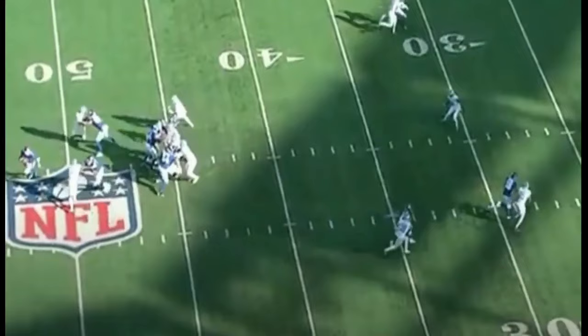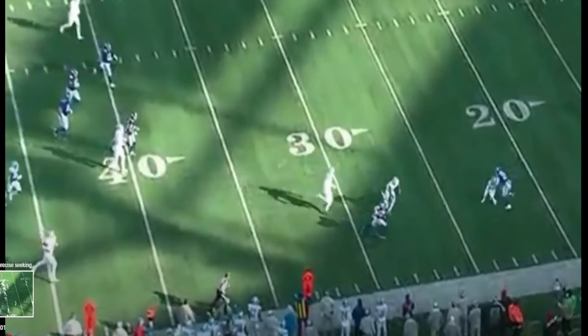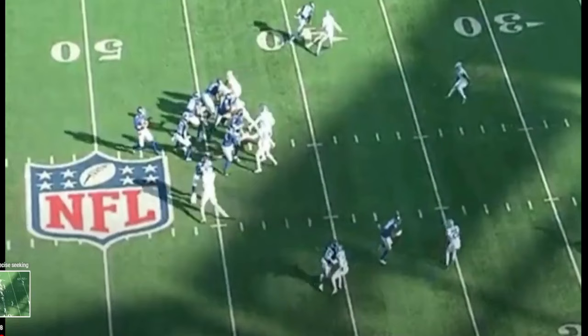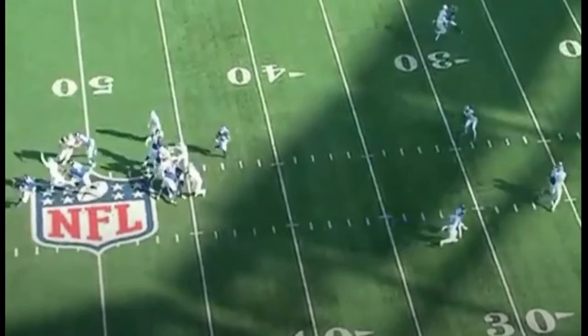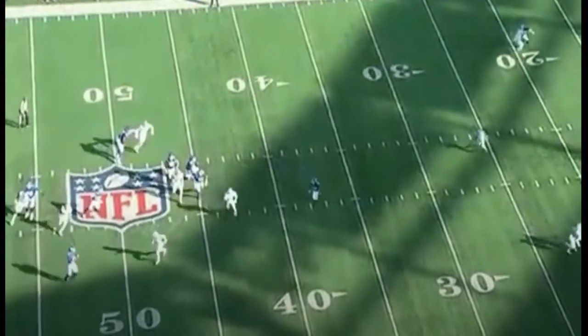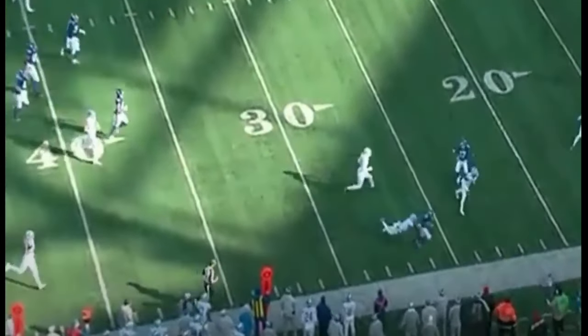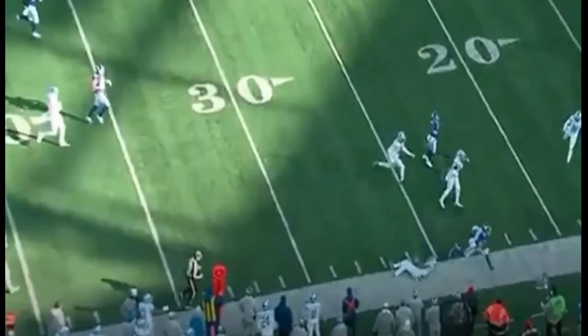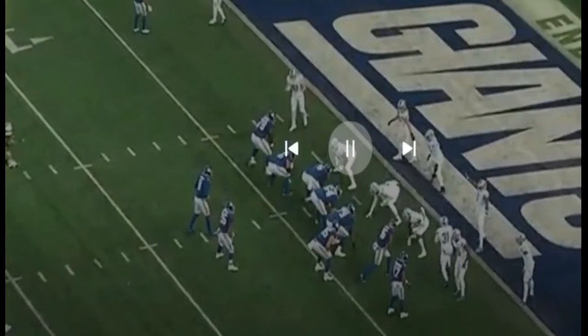Play action, gets a little pressure, sees it, gets outside the pocket, sees his man and makes the pass to Brita. Shout out to Tommy — he says we need to get Brita in the pass game more, and I have to agree. Linebacker doesn't go with him, DJ gets outside the pocket, sees Brita, makes a good throw to where he can get yards after catch. That's another lie dispelled — two passes outside the pocket, two passes where the receiver gets runs after the catch.